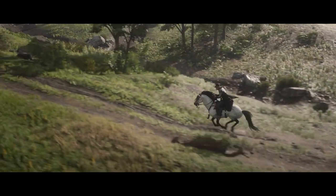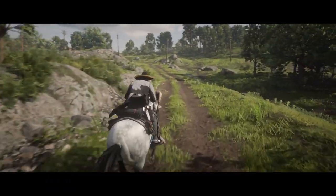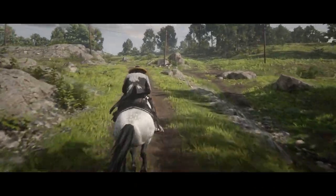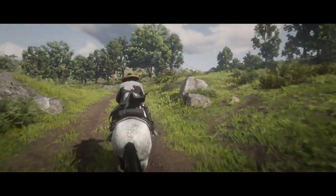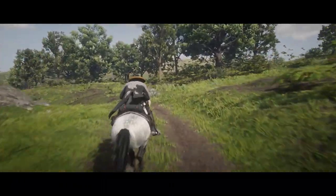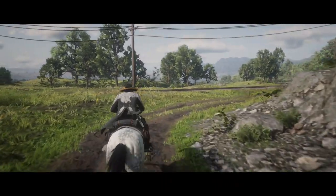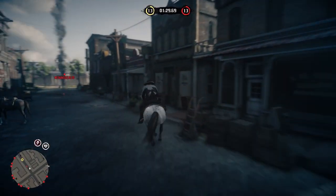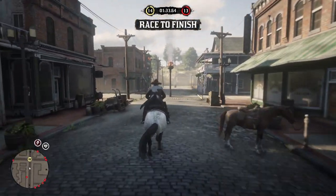I do recommend getting the rank 20 horse — it is pointless getting the rank 10 or rank 1 horses. The rank 20 horse will start with 7 health and 7 stamina, but once you reach level 4 bonding that is when you will get 10 health and 10 stamina. Speed and acceleration are not the best with this horse: speed defaults at 4 and can be maxed at 7, and acceleration defaults at 5 and can be maxed at 8.